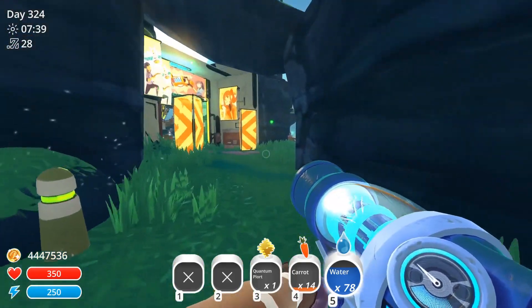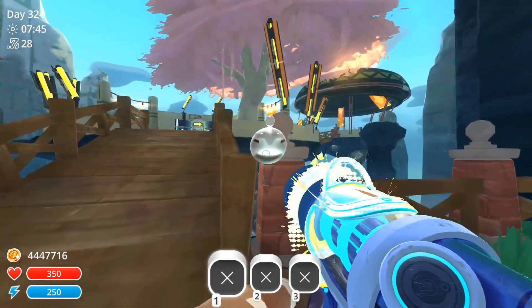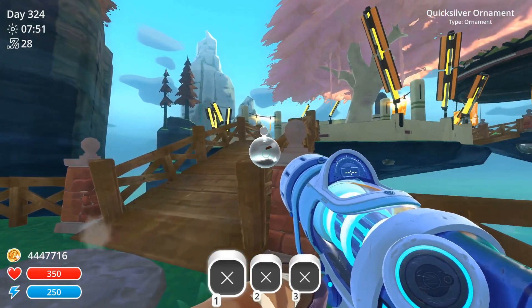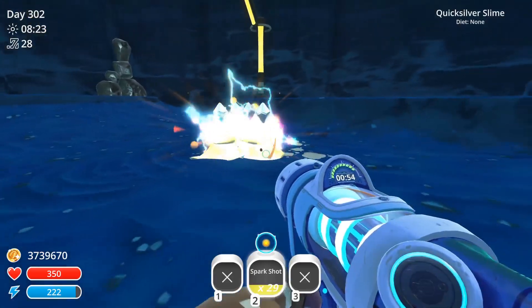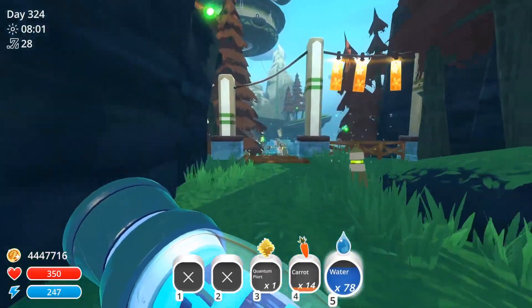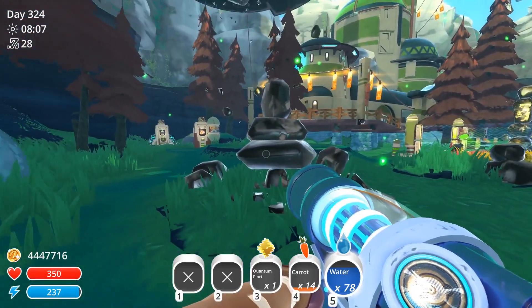And then over here — this is where you play the mini game. I put a little quicksilver ornament here because this is the quicksilver slime game. You zap them and then you get money, and then eventually you win this area. I really like these things — they're cool.